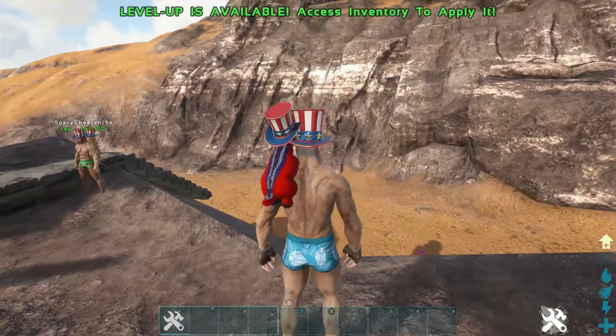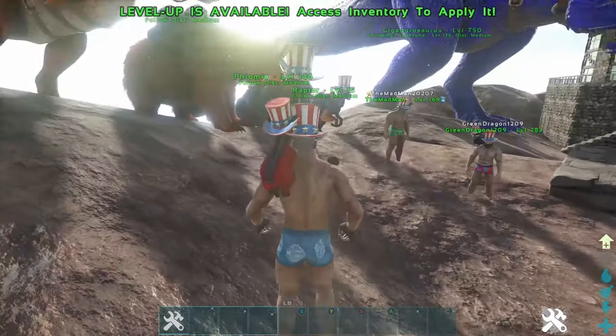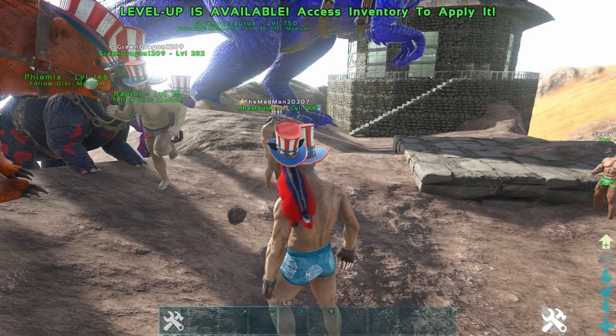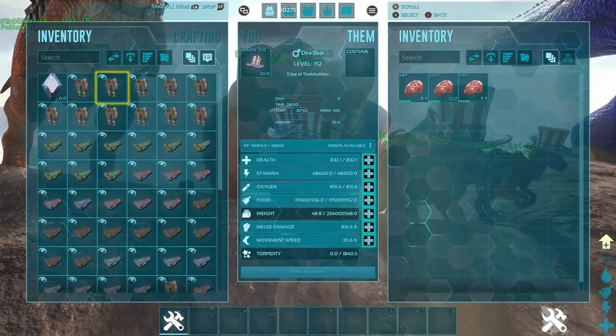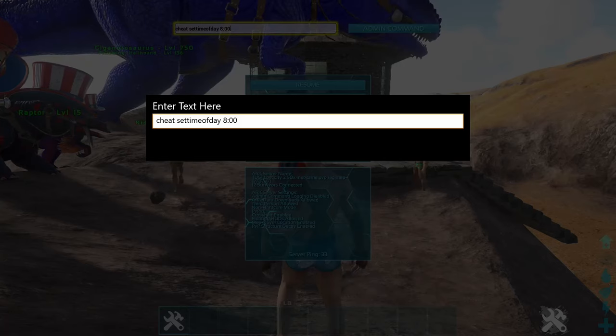I'm going to show you guys a couple of GFI commands, starting with the top hat. The shoulder dinos that wear hats will actually wear the human version of the skin. There's also a dino top hat that's a saddle skin version — not a costume — so that's going to be different.